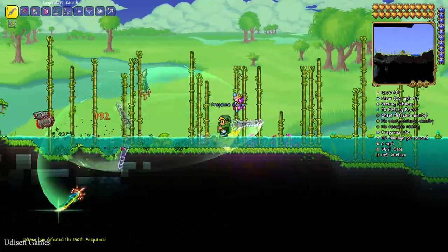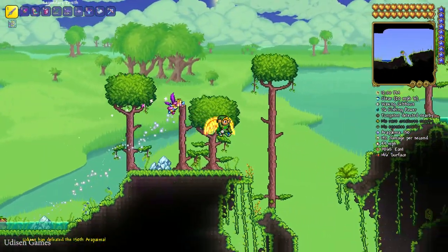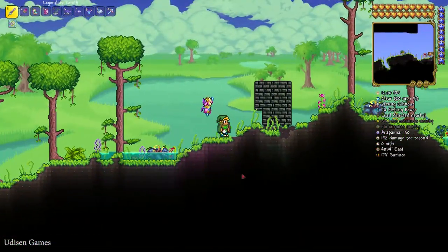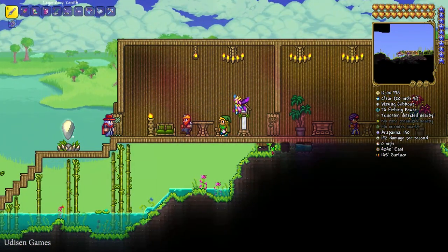Also, I cannot attack fish anymore, as you can see. I cannot attack fish because fish are not normal creatures — they are evil mobs. Good to know. Also remember, we have an official Discord and official Yudison.com site — a cool site with text about everything.